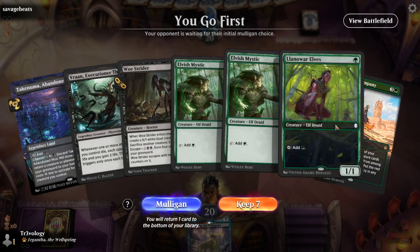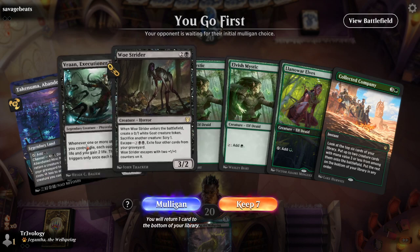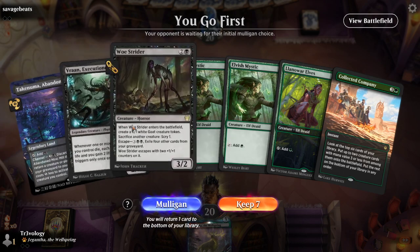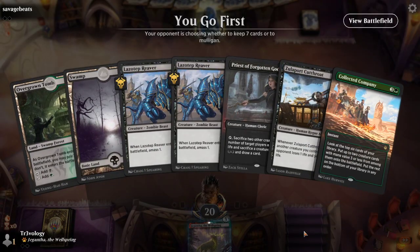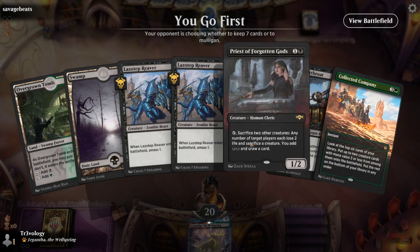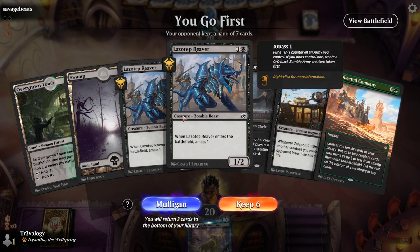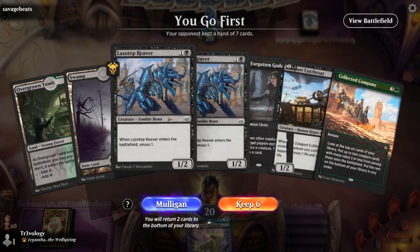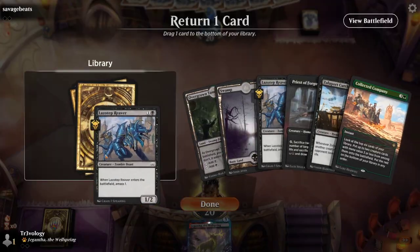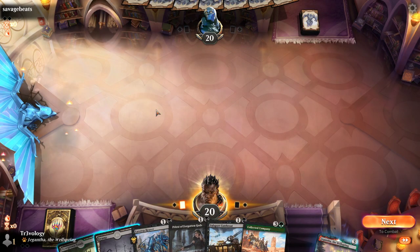We get a one-lander. If this is an Overgrown Tomb we could maybe keep it, but since it's not a green land we can't cast these spells — so we're going to mulligan. This hand looks fairly solid: Lazav Reaver is very strong versus creature decks where the opponent maybe doesn't have much interaction, and also good at flooding the board versus decks with lots of removal. We've got Collected Company holding everything together, so we'll keep six and put one of the Reavers on the bottom.